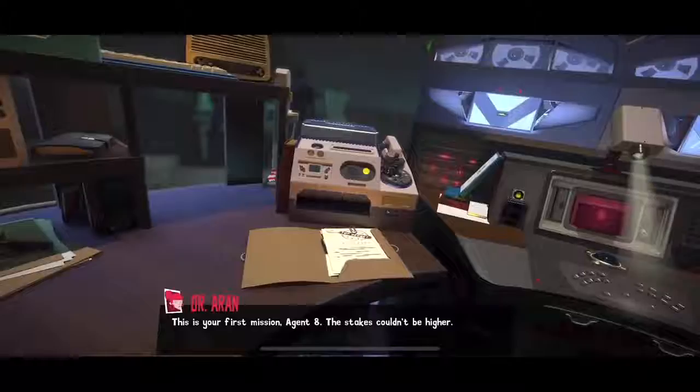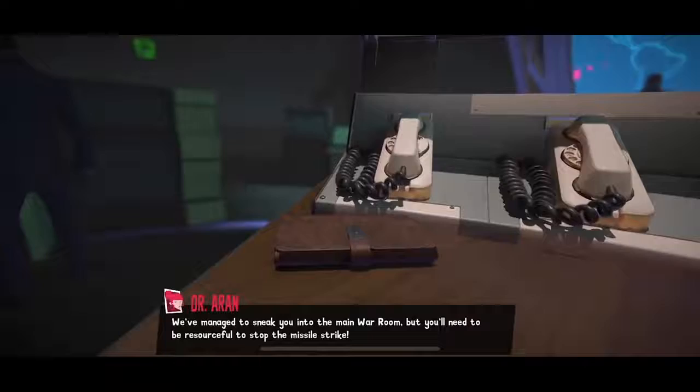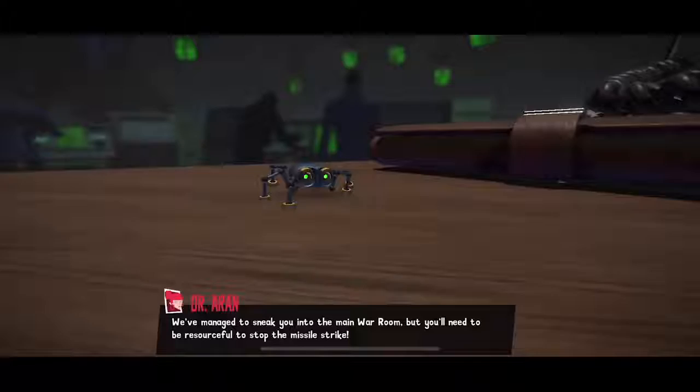In Spider, you play as this mechanical spider named Agent 8, and your mission is basically to save the world. It's a 1960s throwback spy thriller, and by solving missions, shooting web, and using all sorts of different gadgets, you can thwart the super evil plans of a dastardly organization known as SIN. So let's kick things off.